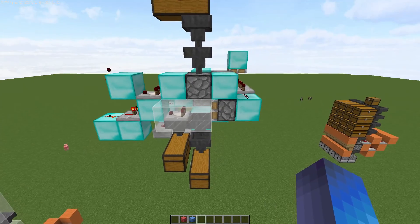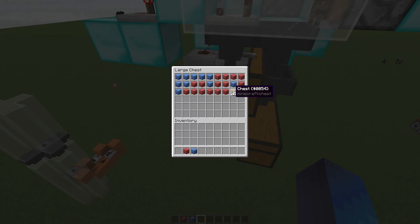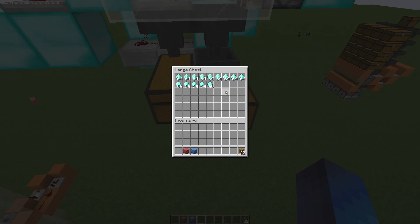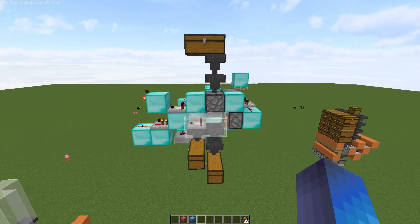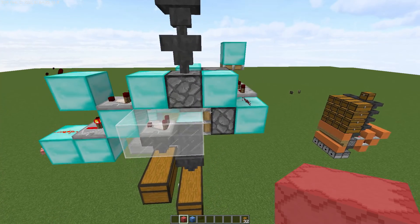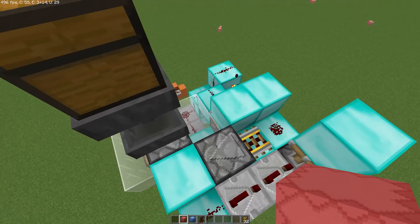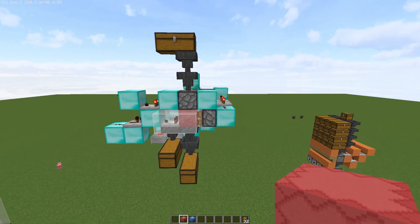I had a pretty simple design where it just unloaded the shulker box, pushed all the empty shulker boxes into here, and all of the items from the shulker box went into a different chest. It worked completely fine except for one thing: it didn't have any clock running on it like I've added here. It simply broke whenever you put in empty shulker boxes. So I'll start by demonstrating what happens when you put in empty shulker boxes.